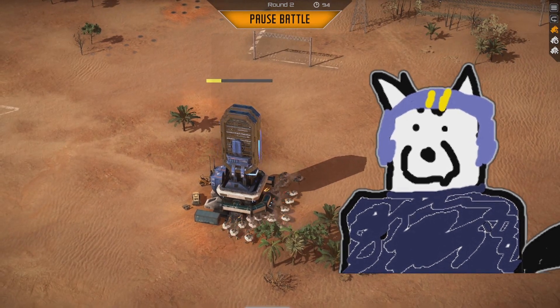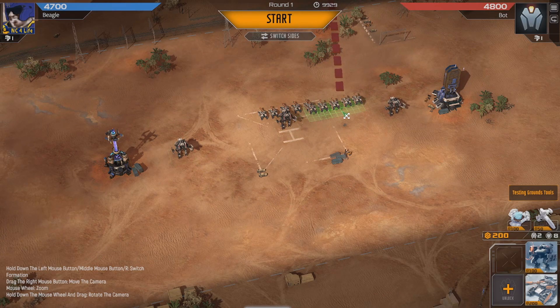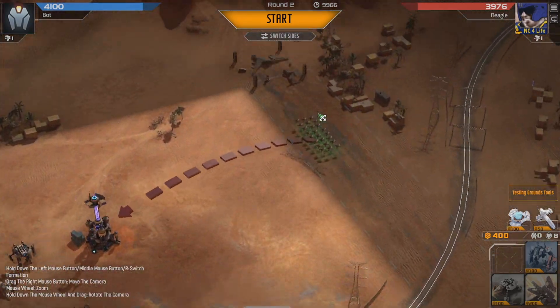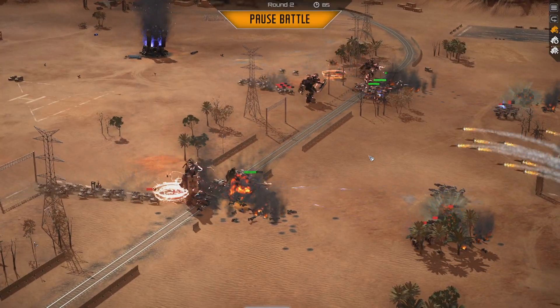Are you sick of getting flanked by crawlers? Just say no. When you first get into Mechabellum, it might seem like it makes sense to just place all of your units in the center of the map all the time. But the more you commit to the center, the easier it is for your opponent to exploit your flanks. All your units walk off, your towers get blown up, and you lose the round. This sucks.